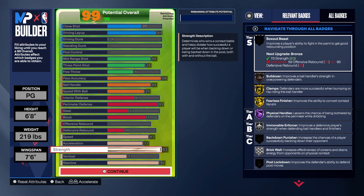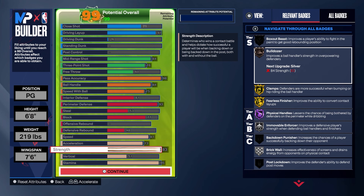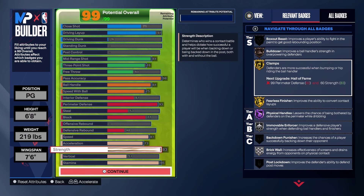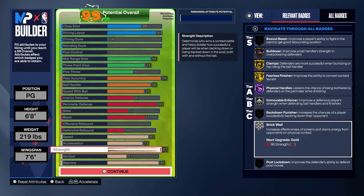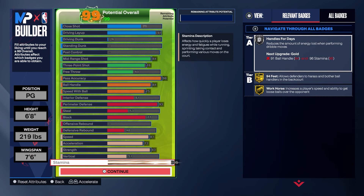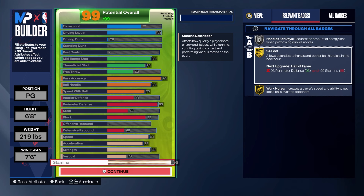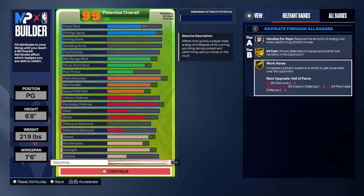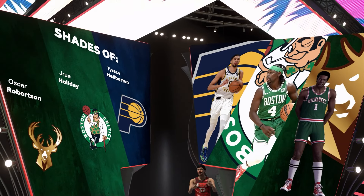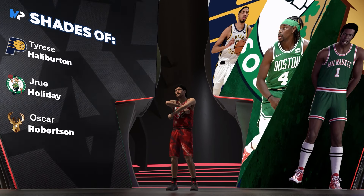At the point guard position the center and power forward should handle rebounding, so you can leak out for fast break opportunities or crash for a defensive rebound when bigs are stuck out on a stretch. You can also utilize Hall of Fame break starter. Speed is 81 — needed for hyperdrive or speed booster. Acceleration is 73, strength is 83 (would have been nice for 84 to get silver bulldozer). Stamina is 95, getting silver handles for days, gold 94 feet, and gold workhorse. We did not increase vertical since we have no dunking.